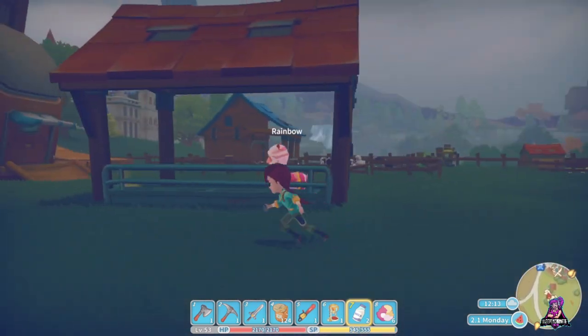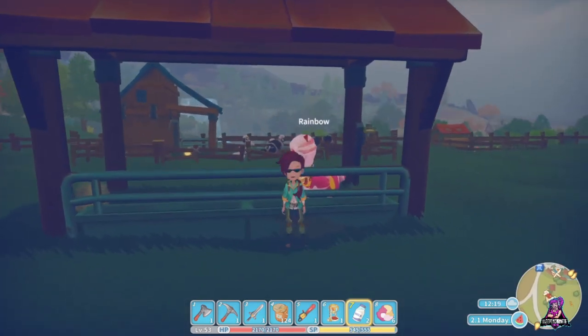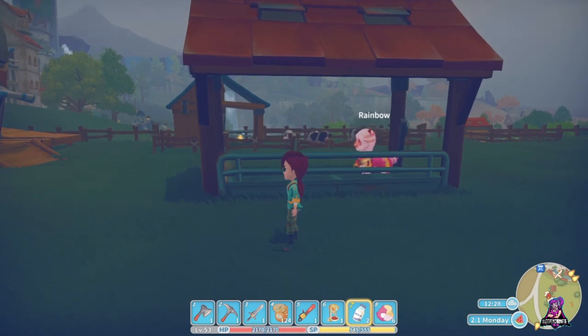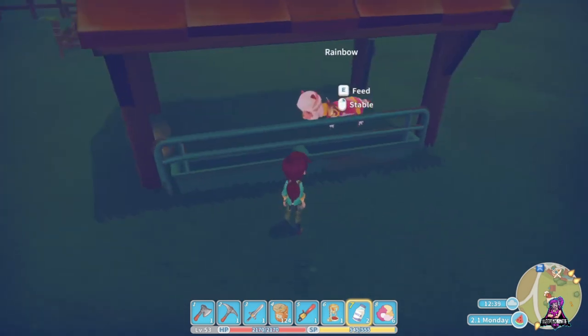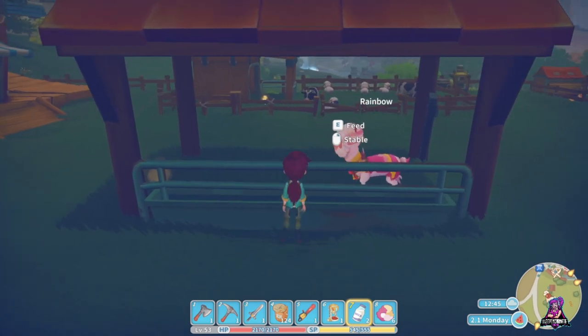Your second category, which is going to require the stable, is your mounts. There are effectively five types of mounts, which can be split into horses and llamas. You can own four types and the fifth one is a rental. We'll talk about acquiring everything later.